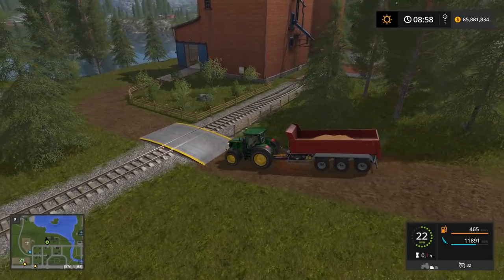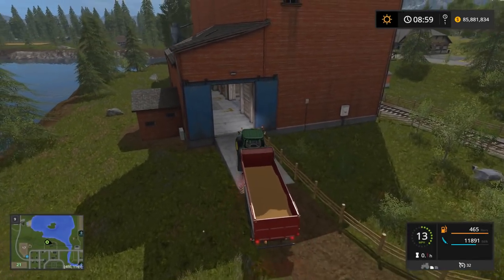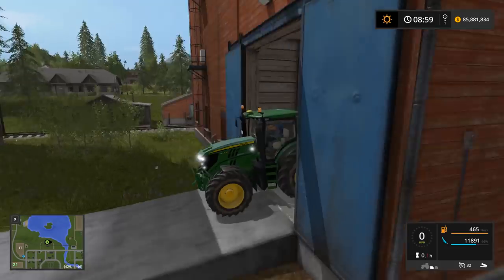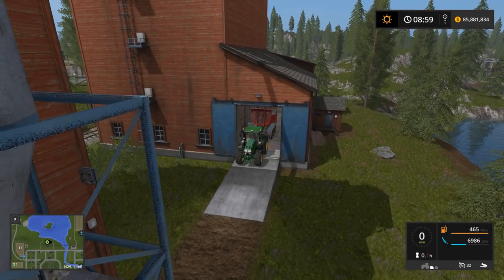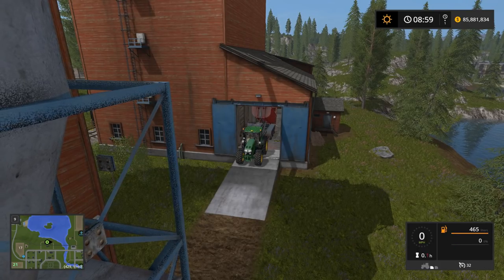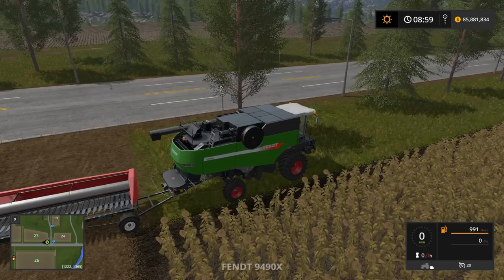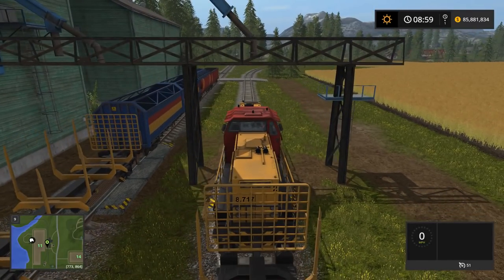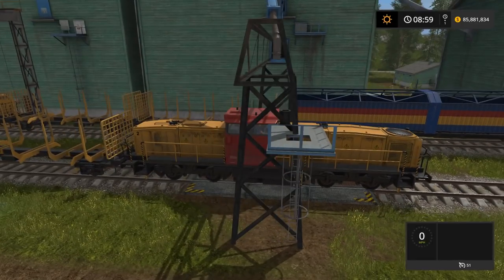We've got to hop into the train and find the right one. I've got a lot of equipment so it takes a while to get through everything. I'm going to go ahead and start this train up and make a run down the tracks. I'm loading the soybeans and wheat into the grain car to take to the sell point. We need to watch the car - putting this into the grain car now and we're ready to go.